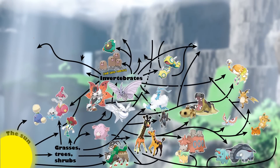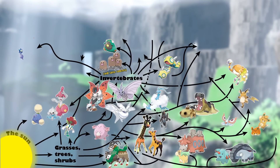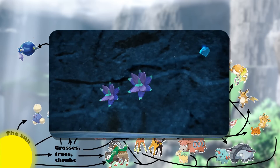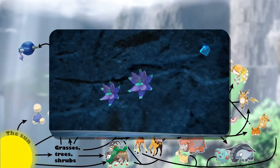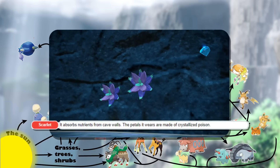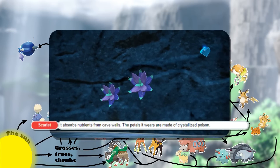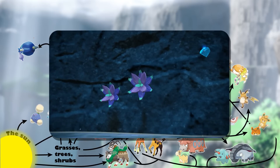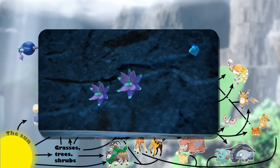Two Pokémon eating invertebrates in the air instead of in the ground are Glimmet and Glimmora. These Pokémon only exist in the deeper cave systems of Area Zero, and mostly attach themselves to the cave walls, acting like some kind of terrestrial coral — filter feeding on prey and other nutrients out of the air. Given Glimmet's Pokédex entry and its rock typing, it also probably obtains minerals from the cave walls and might slowly break them down to form its hard exoskeleton.